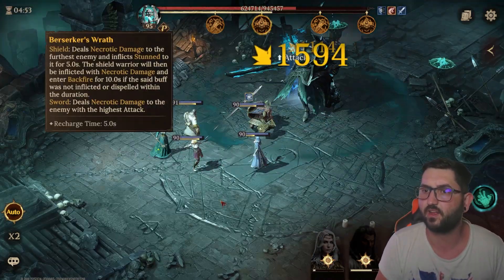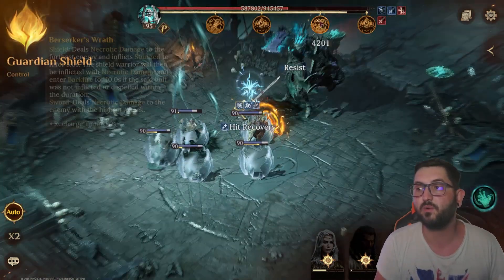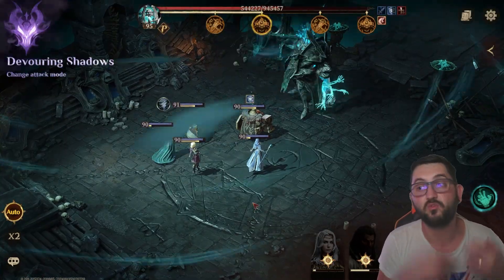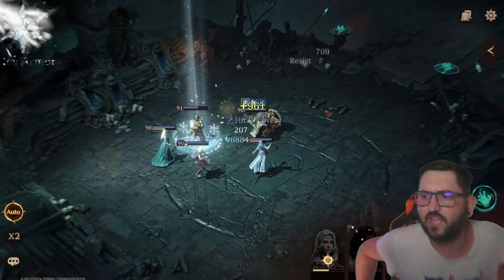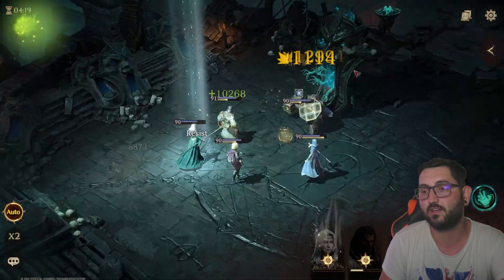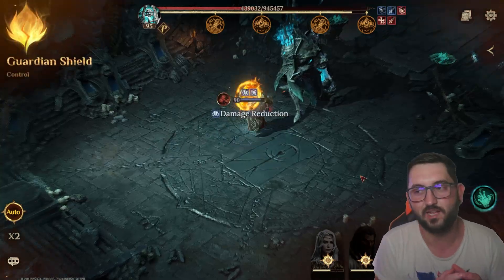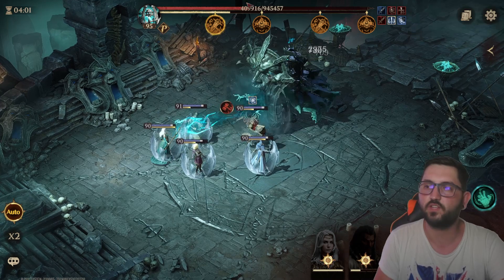Another mechanic to keep in mind: one of the boss's skills targets the person with the highest attack. That's going to be scary if they're too squishy, so you may need to pump up their HP or defense so they can survive. This is one of those really tough dungeons - I can barely do stage seven with my main team. The boss has both increased attack and increased defense, making him tricky to kill fast without the right debuffs or buff dispel.